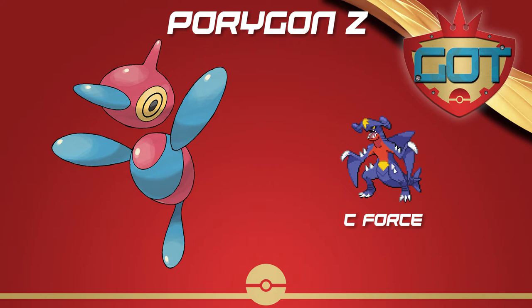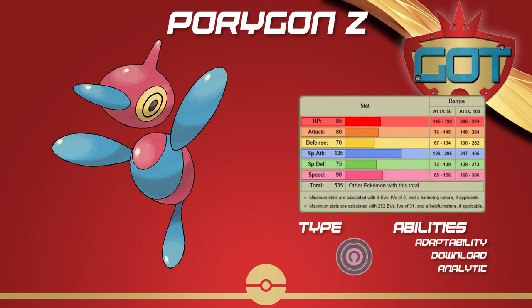Porygon-Z is the Normal-Type Virtual Pokemon, currently ranked BL in the Smogon meta. It's got good speed at 90 and a great special attack at 135, with some decent bulk all around. Normal is a great typing since it has a ghost immunity and only one weakness, and only two types that resist Normal. However, it doesn't hit anything for super effective damage. Porygon-Z can override this weakness with its most powerful ability, Adaptability, which allows it to hit for more damage on STAB moves such as Tri-Attack. Download could also be useful to get a special attack boost against physically defensive mons.